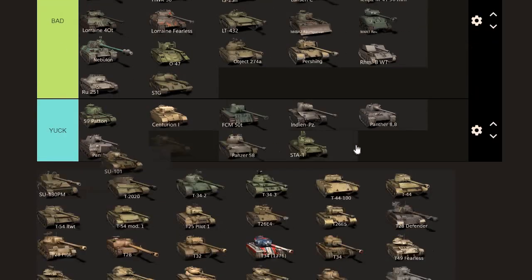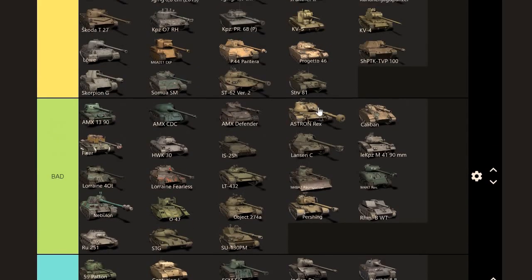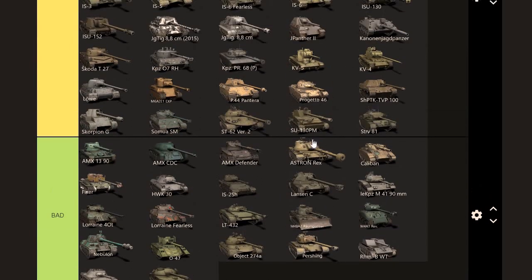SU-101 — this is a tough tank for newer players. No gun depression, and getting those shots in can be a real tough deal, so sorry it goes into yuck. SU-130 — no armor, but the gun definitely works and that camouflage really helps it out, so it goes in the OK category. Value: I think this is worth around 6k. How much would I be willing to pay? Around 5k.